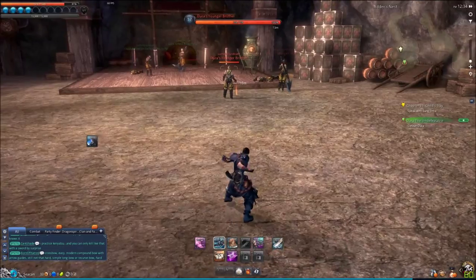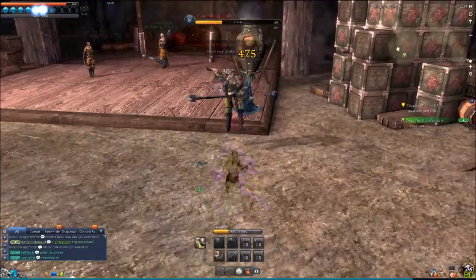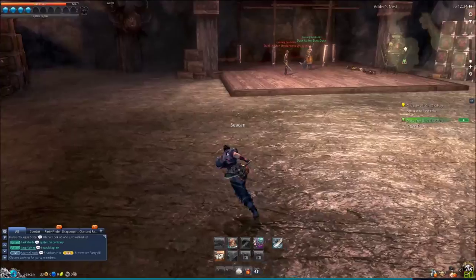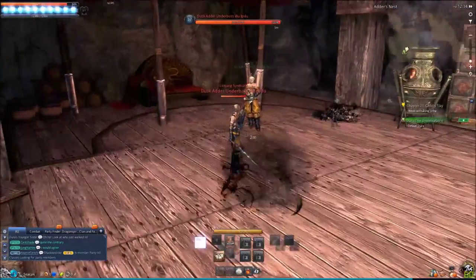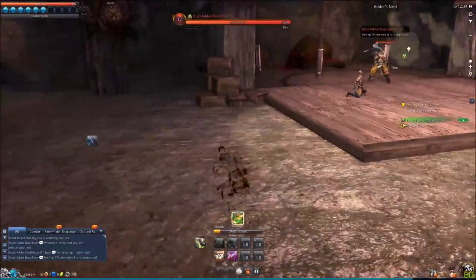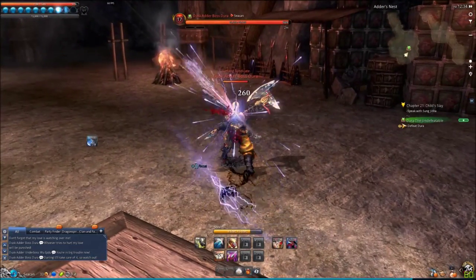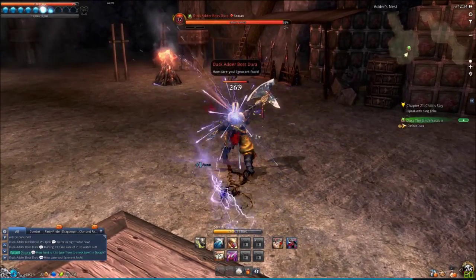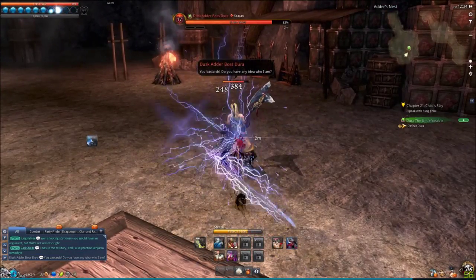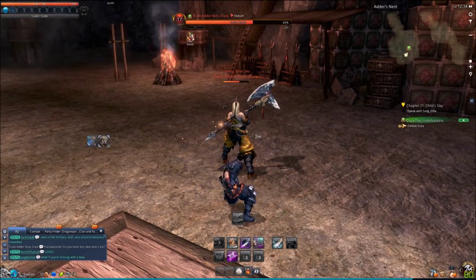Three, two, one. Two. We don't want that bomb for them. Now my health is up to 84%. Let's see. Just wait on her. Put a bomb on her.